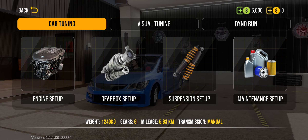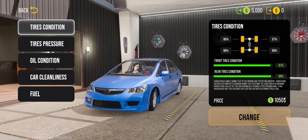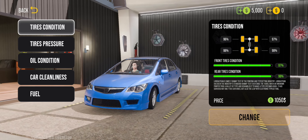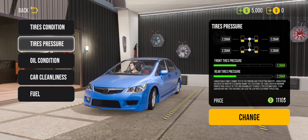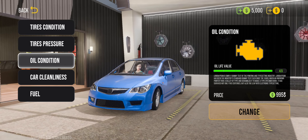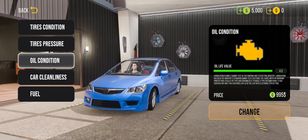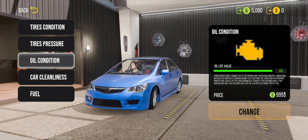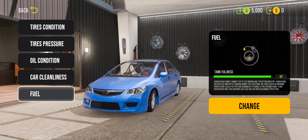The maintenance setup impressed me the most. In the maintenance section you have tire conditions and it tracks each individual tire — front left, front right, rear left, rear right — tracking the health and air pressure of each tire. This is important when building a drag or drift car. Your oil condition is also tracked, which is an amazing feature because changing your oil is something many people neglect — this will be a good example of how important it is to monitor engine oil. There's also car cleanliness and fuel level.